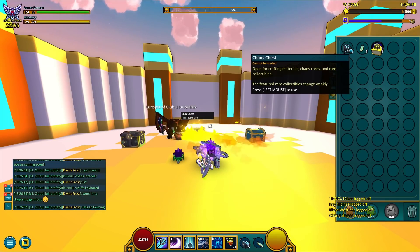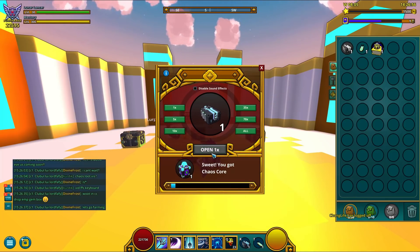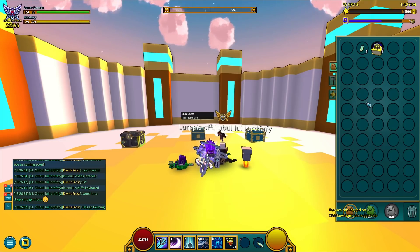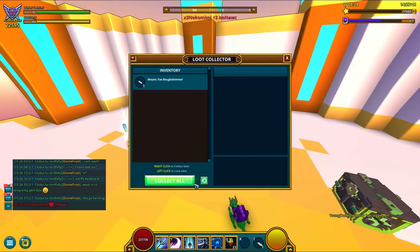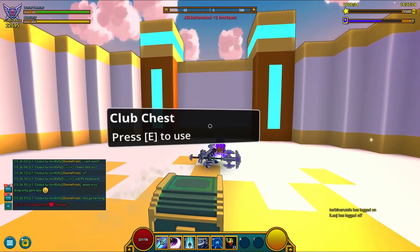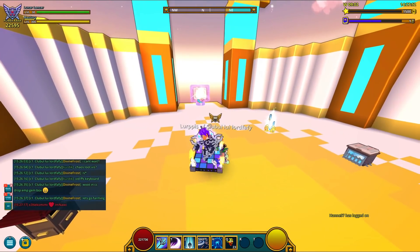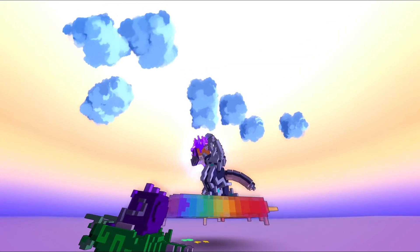This was a great unboxing and it looks like we got 5 extra Chaos Chests — let's open them, cause why not. Three rares out of 75 total Chaos Chests — that's not bad at all. Well guys, this is gonna be it for today. Guess I'm gonna throw this into a loot collector and get 4 Chaos Cores back. Next I'm gonna leave you with a clip of this new mount — so enjoy, thank you very much for watching, and I'll see you on the next one.